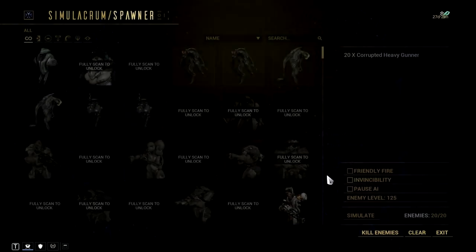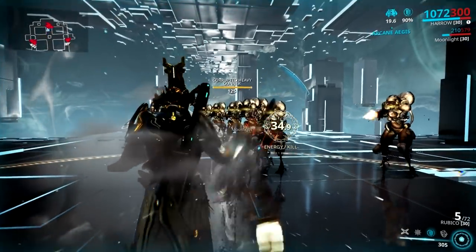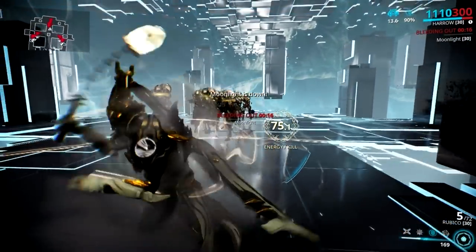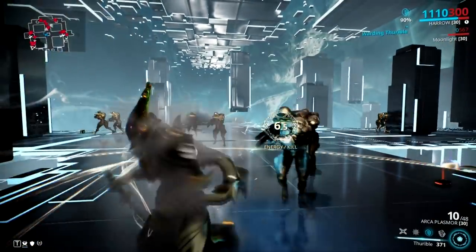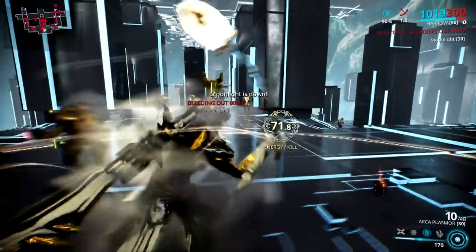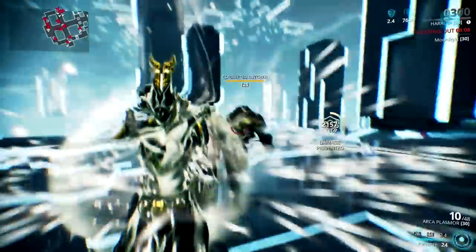This augment also synergizes really well with Arcane Aegis and Arcane Barrier, as the damage reduction applies to shields — similar to Mesa's Shatter Shield. You are really tanky with this kind of setup, but the problem is Thurible is a channeling ability. You will lose energy fast when you use it for tanking purposes, and it's not like there's a mod like Rage or Hunter Adrenaline that works for shields to regenerate energy. I think this augment is meant so you can cast Thurible without worrying about being vulnerable, but in my honest opinion, it's really not worth the slot.